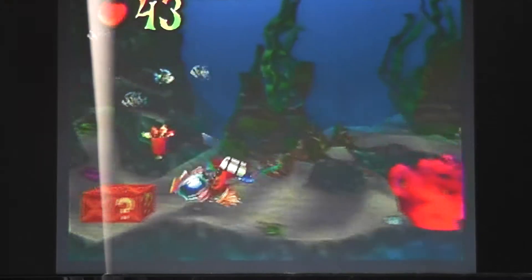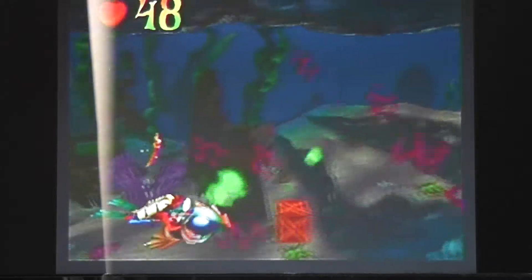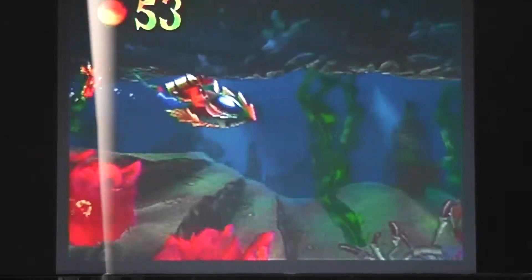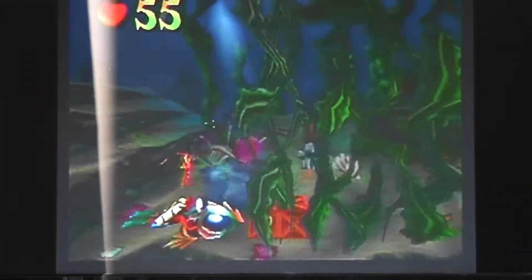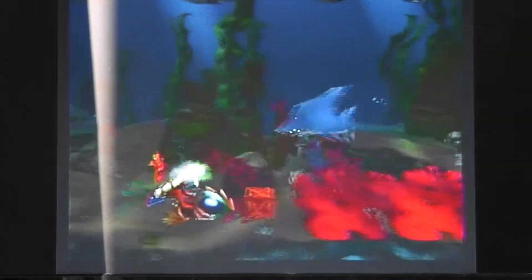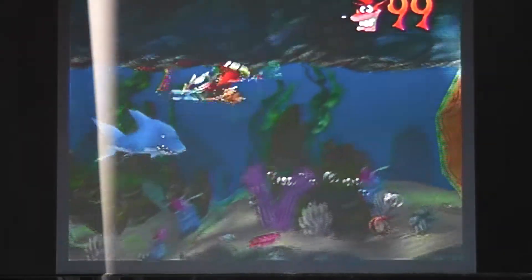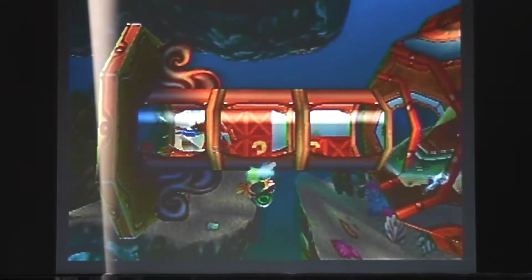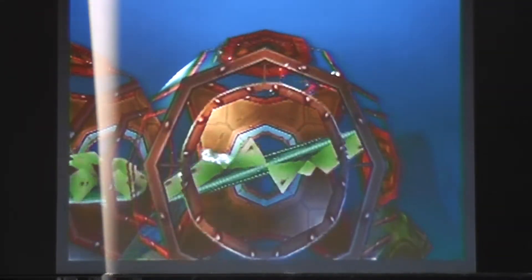So we get on our fish jet thing. Get some more boxes. This is just a pretty basic underwater level. We have more of these electricity wall things.